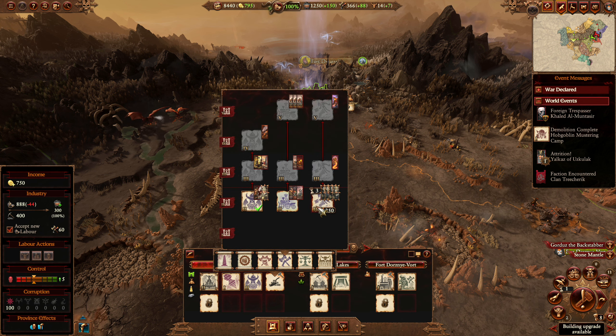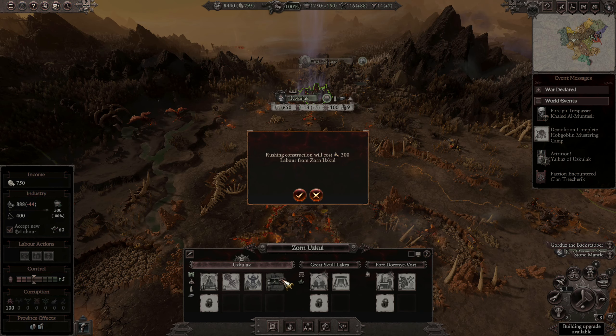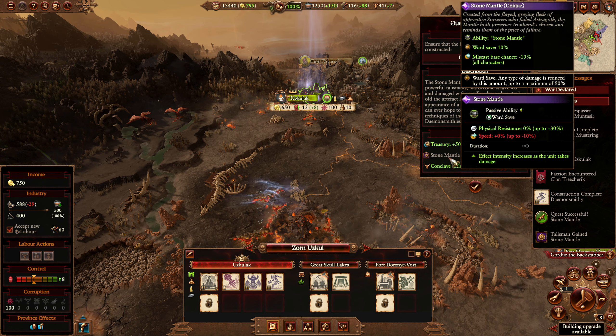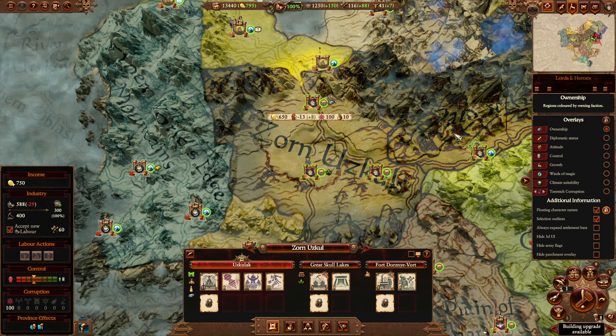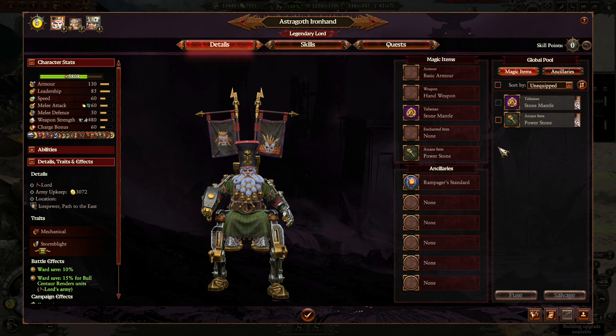So we can put the demon smithy in and then rush the construction for 300 workers — we currently need 300 labour so that's fine. That will give us the quest done: we get 5,000 in the treasury, we get the Stone Mantle, and we get 25 conclave influence. Lovely jubbly. So we can give him that now.